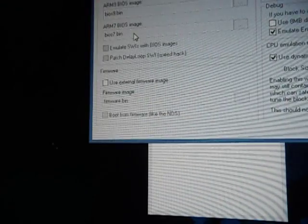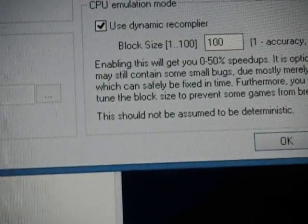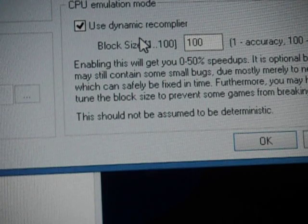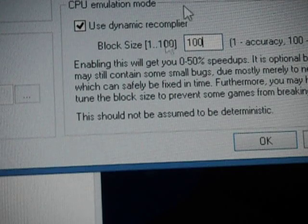Then you're going to go to Emulation Settings. This is the best part — enabling this will get you 0 to 50% speed up. It starts off at 100 — I'd keep it on 100. When you first open this it will be unchecked; you have to check it to get the speed up. If you put it on 1 it will make it more clear but a lot slower. Put it on 100 — it still has good graphics and it's the fastest. Now I'm going to press OK.